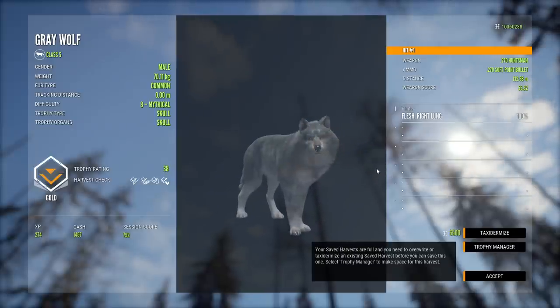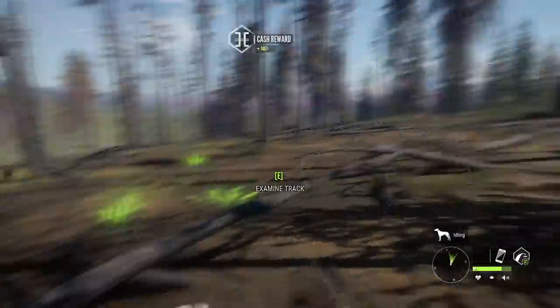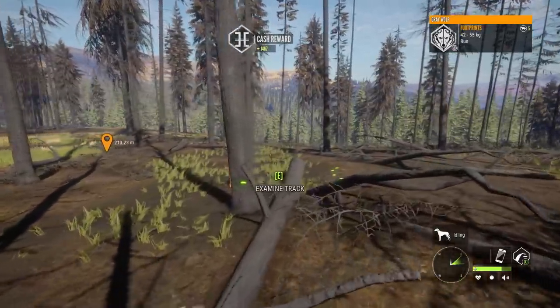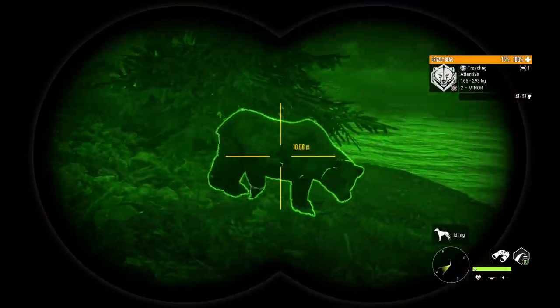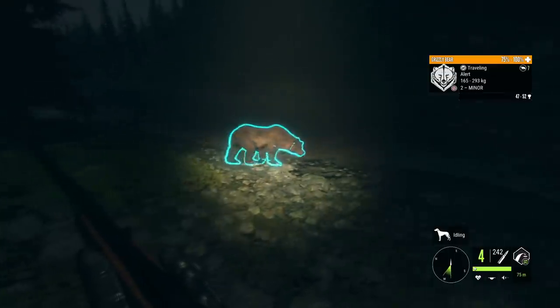The 270 is technically a bit underpowered for gray wolves, but we saw it do pretty well earlier on a reindeer - and technically reindeer are a higher class. I almost feel like the wolf took longer to go down. I'm pretty sure we're about to get attacked by a grizzly bear - at this range they do tend to turn and attack, so I'm trying to get closer.